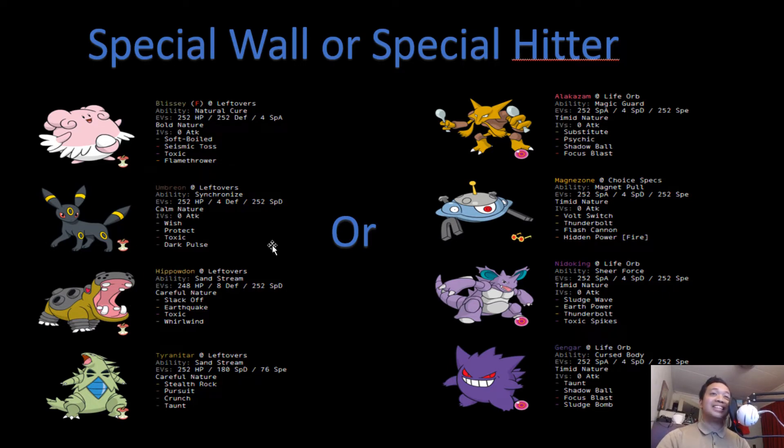Hippowdon doesn't get two-hit KO'd by a Modest Choice Specs Flash Cannon from Magnezone — that's crazy. Tyranitar can also deal with those Pokémon and use Pursuit to get some chip damage. Even Flash Cannon from Choice Specs Magnezone does around 50–60% to a specially defensive Tyranitar. But if you have that role covered, you can use a special attacker instead. Some good special attackers are Alakazam, Magnezone, Nidoking, and Gengar.